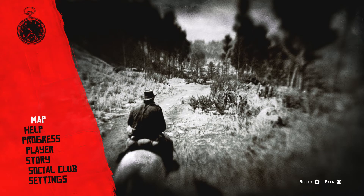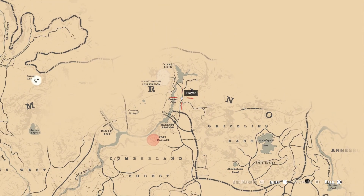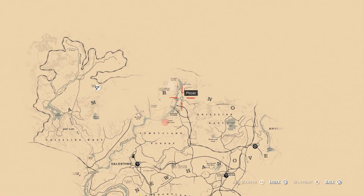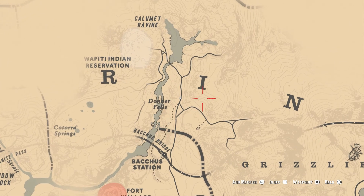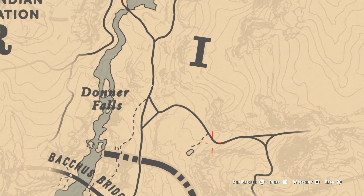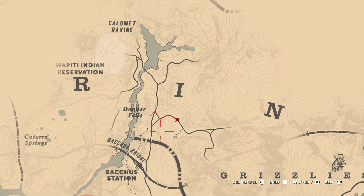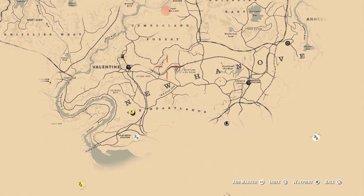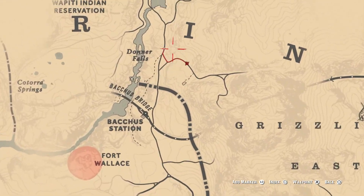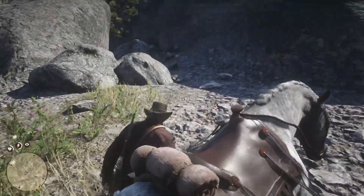Red Dead Redemption 2 has an infinite gold bar money glitch, which is awesome. Whoever found this, thank you. There are already a couple of videos out on this and I'm gonna show you my version of how I did it. It's only a few steps, pretty easy. It's not clickbait — it's just gonna take some time. Here's the location: it's in that big cave with the circle jerk statues.